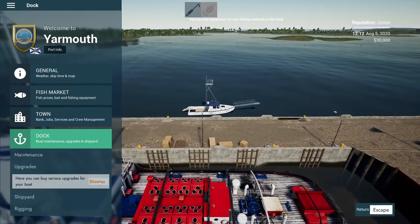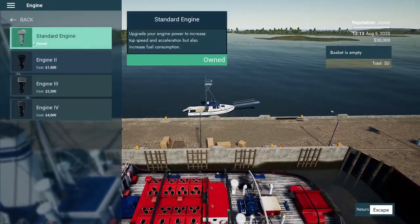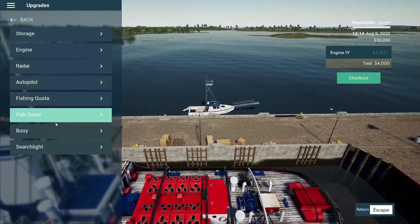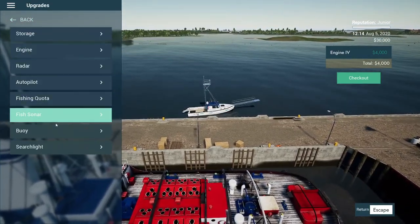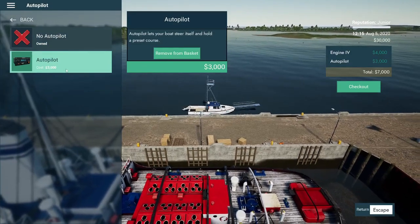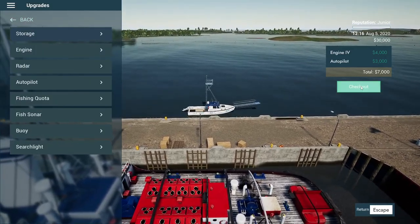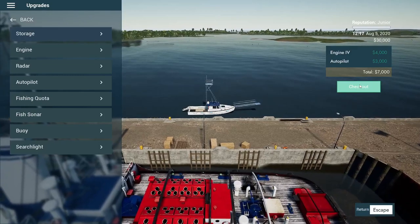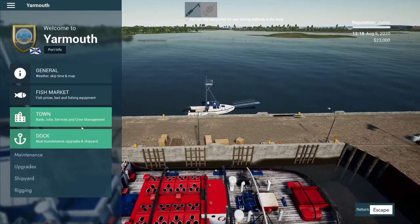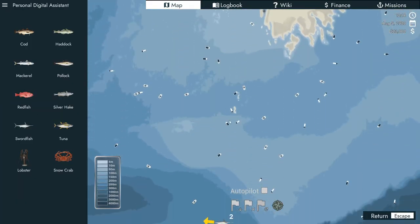Now we're going to come in and buy some upgrades for the boat. We want a much better engine so we can travel faster — right now we've just got a puny standard engine. We're going to pump the engine up to top of the line. We're also skipping the fish sonar for now and buying autopilot, because it means we don't have to sit holding the steering wheel for hours on end. With the engine and autopilot sorted, let's look at the map and get our route planned to those swordfish.